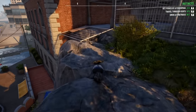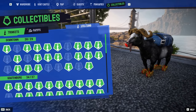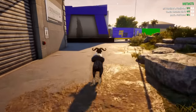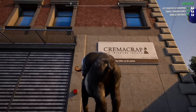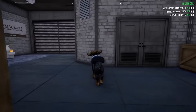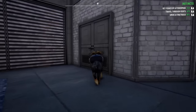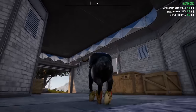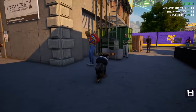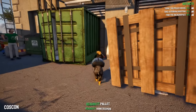Alright fellas, welcome to downtown in Goat Simulator 3. We need to get to collectibles — there are one, two, three, four, five, six, seven, eight, nine trinkets to find in the downtown area. Where are they? I don't know. Wait, I literally hear one already. I've never been here before. Is it in here? It sounds like it's behind this wall. Wait, is there like a vent system?